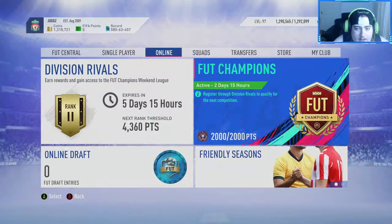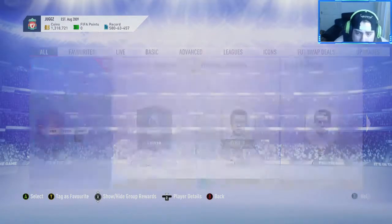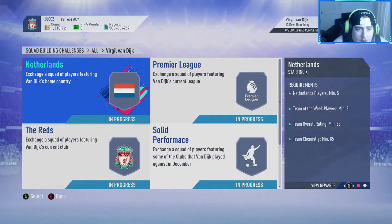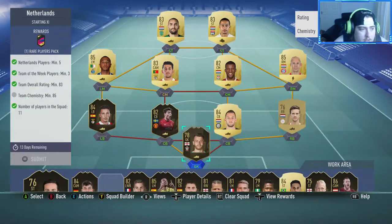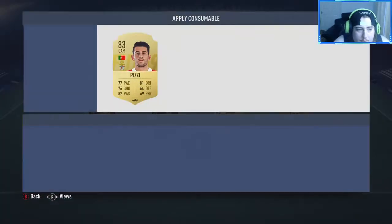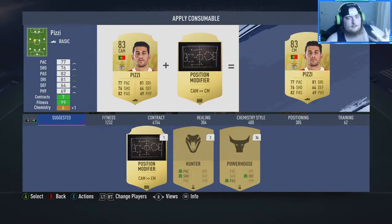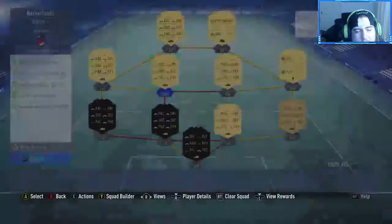The reason why we sold Virgil van Dijk is because he got a player of the month, which we have completed with the stuff out of the club. I need to go and buy a Grimaldo and a Pizzi. I'll go and check the Transfermarkt — 50k pack for that.